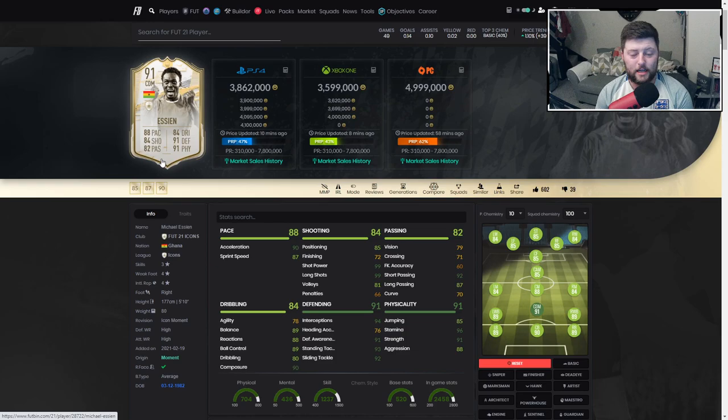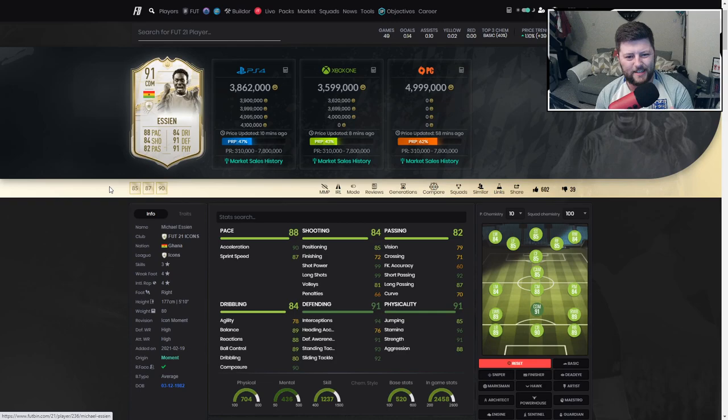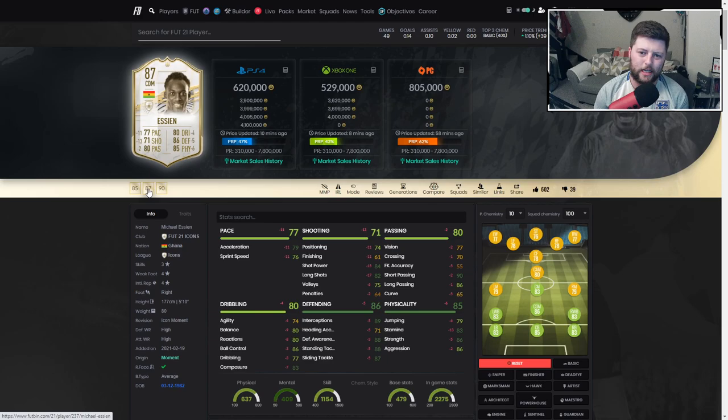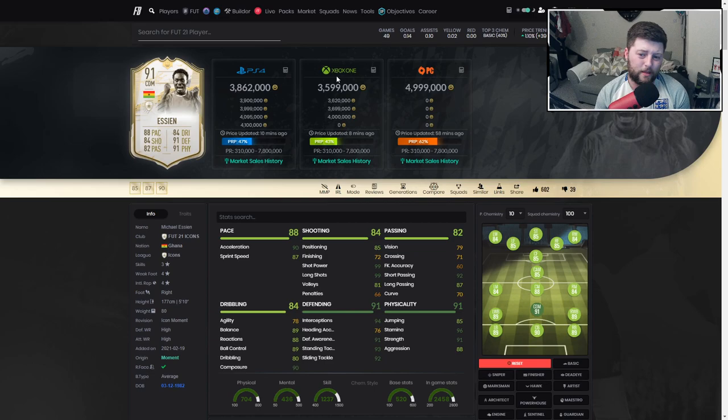Going into the overall for Essien — what a fantastic player this guy is, honestly even better than his base card which is the one we've got in the team untradeable. At 87 it just slowly gets a little bit better. I think his mid is the only one that kind of hits a low point — 77 pace really affects what that card can do. But this guy has 88 pace, so other than his prime, he has got some incredible stats.